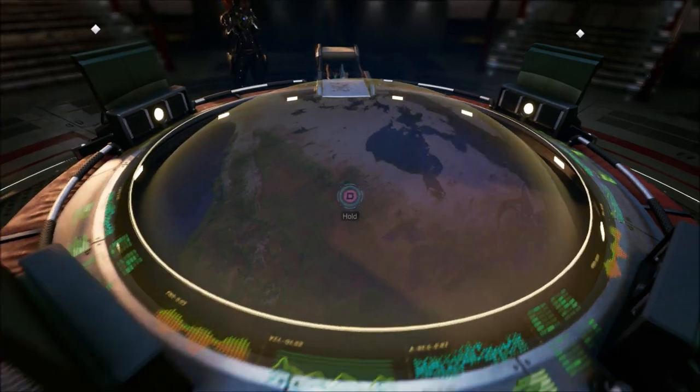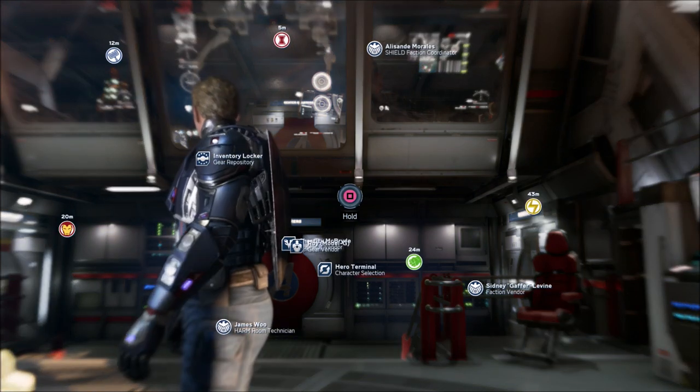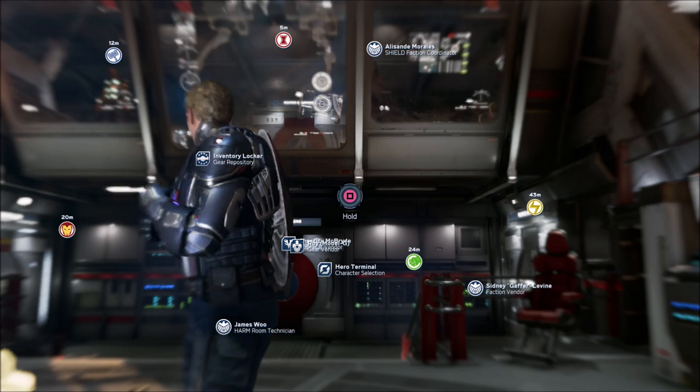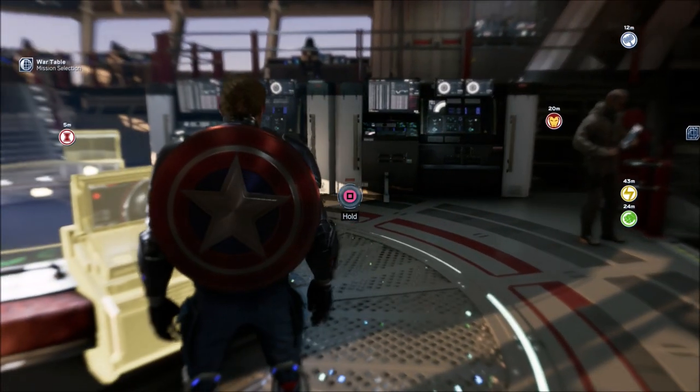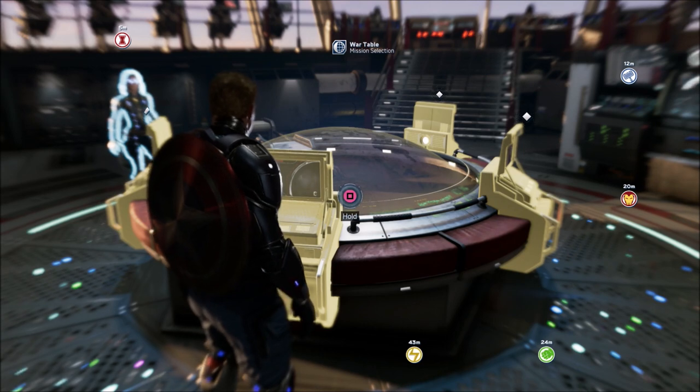The reason you want to go back and forth between these two areas is because in the Helicarrier you have the Shield Faction Coordinator, and if you are in the Ant Hill you have the option to go to the Inhuman Alliance Coordinator. They will give you dailies and weekly quests.